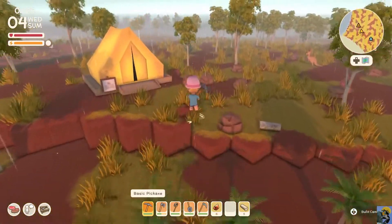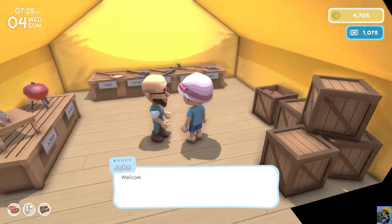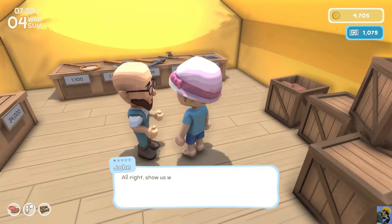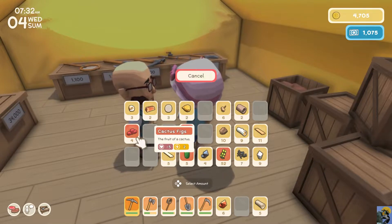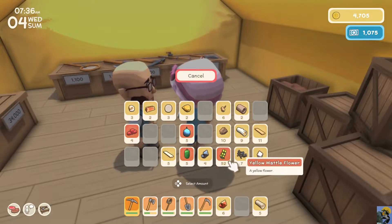Okay, so let's go sell stuff. Now, this is the tip that so many of you guys have told me, and I really appreciate it, which is that if I want to sell goods, I can simply sell a stack and he will buy everything in that stack. I don't have to individually select the amount. That's kind of a game changer, and I appreciate it so much.